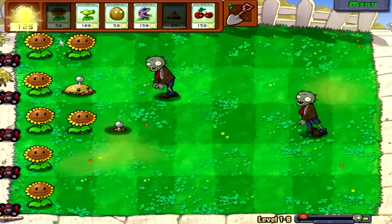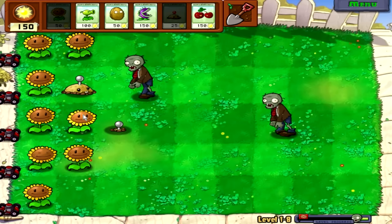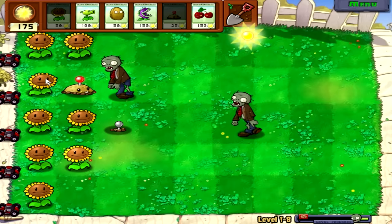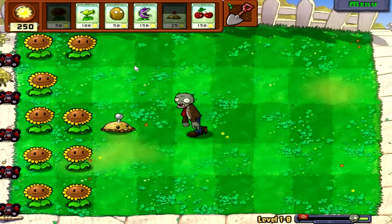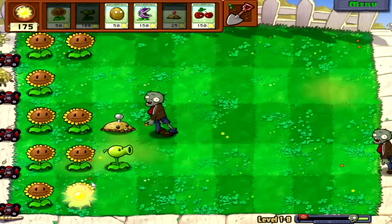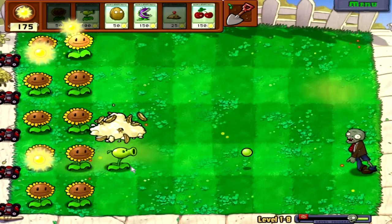Let's just get our two rows of sunflowers here. I might just start doing one on certain levels, but now that we have the potato mine there's no reason not to go for two. It's so weird playing this in full screen — I was playing in windowed mode before. Okay, let's start getting our offense out here; just gonna wait to see which row the zombie showed up on. I think I'll do one row of pea shooters.